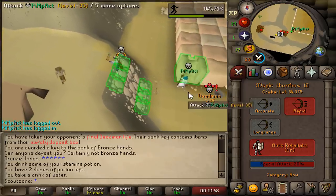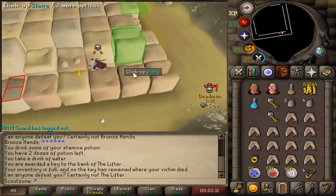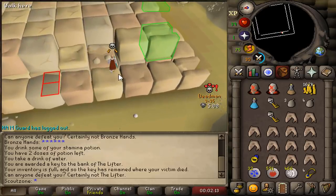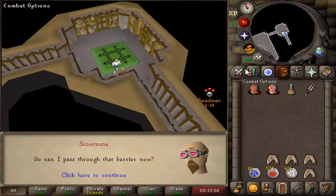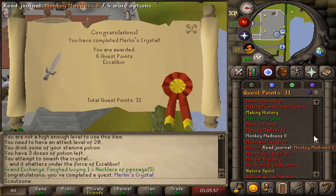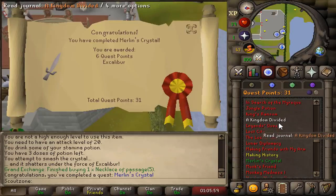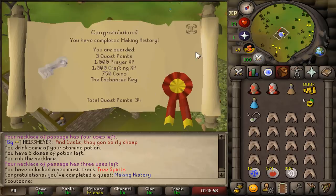I kind of want to make the best build for every single combat bracket until we reach the final stage of the one versus ones. So I'm going to take it very, very slowly as I progress this account. Prison Pete completed. We disabled the quest reward so we're still level one Prayer. And that's Merlin's Crystal completed — I think we need that for King's Ransom in the future, for Piety. And that's Making History completed.